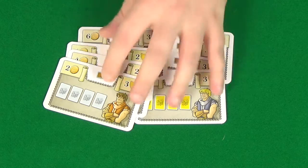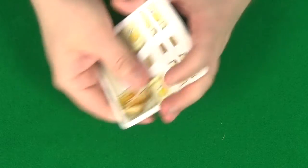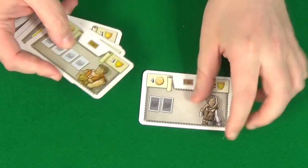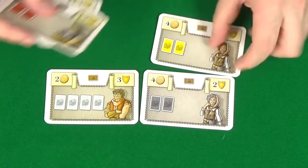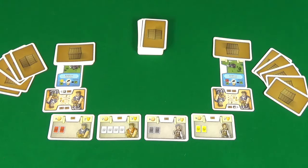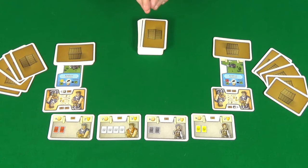Finally, take the eight double-sided assistance cards, shuffle them up and randomize which way up they are, then deal out into the middle of the table two times the number of players — so four for a two-player game. With the game all set up, your table will look something like this for a two-player game.